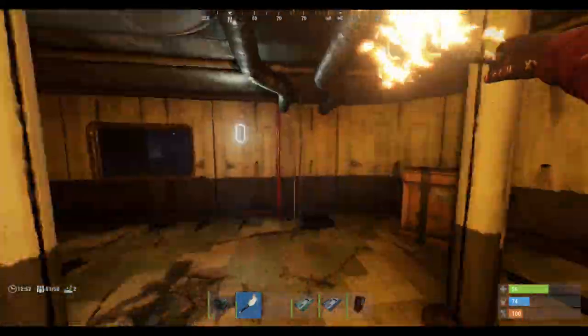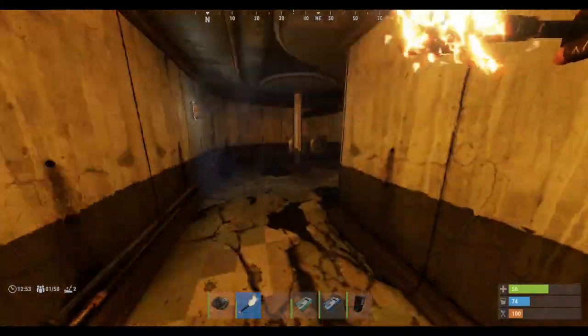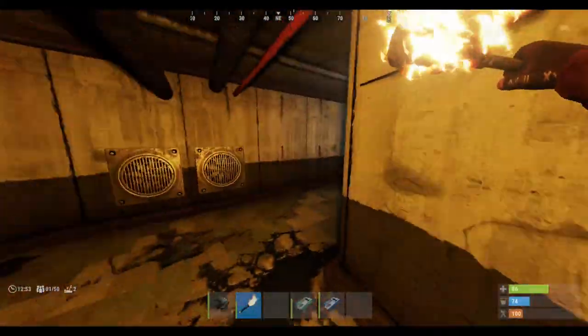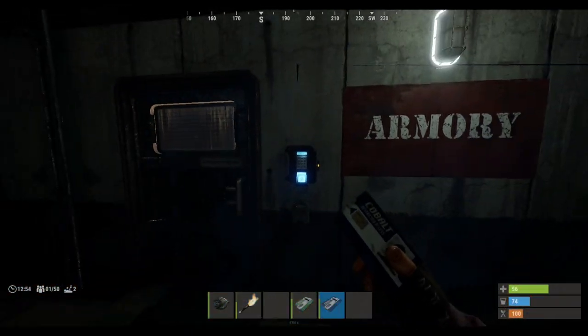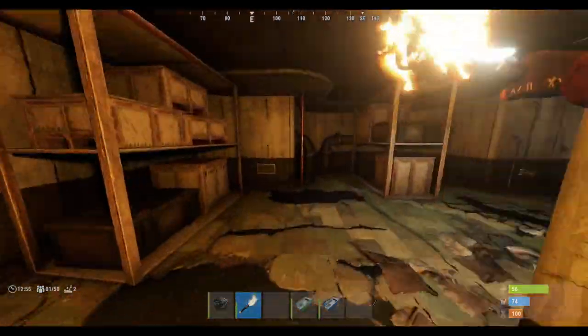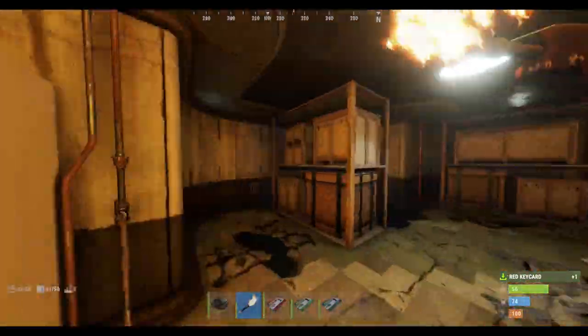The important thing is in here in the armory — bits and bobs there. Then you put the fuse in here, the activation thing, because you've already activated the one over there. Blue card — just like that. And there you have it, there's the loot. You have a red card here which is excellent to have.